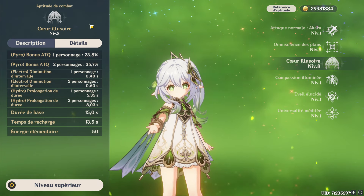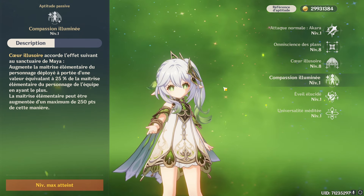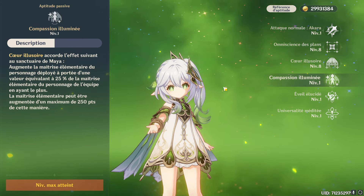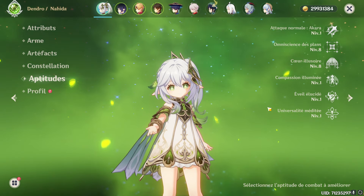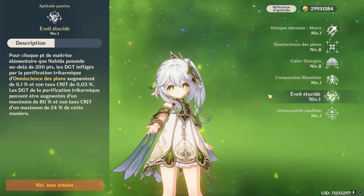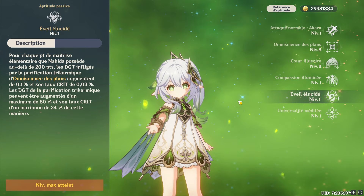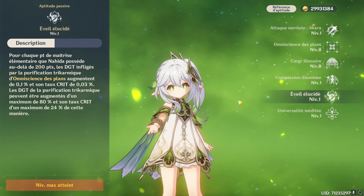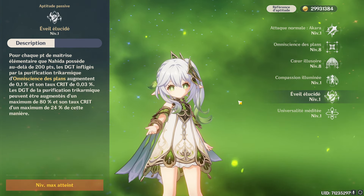L'un des passifs de Naïda est primordial pour la jouer en off-field en tant que Sub-DPS. On parle ici de la Compassion Illuminée, qui va apporter 25% de la maîtrise élémentaire de Naïda à tous les personnages dans son dôme, à la manière d'une Sucrose ou d'un Kazuha C2. À noter que ça sera un maximum de 250 de maîtrise élémentaire conférée, donc si Naïda a plus de 1000 de maîtrise élémentaire, ce surplus sera inutile pour ce passif. L'autre passif important, c'est l'Éveil Élucidé : à chaque point d'EM au-delà de 200, les dégâts de sa compétence élémentaire augmentent de 0,1% et son taux critique de 0,03%, pour un maximum de 80% de dégâts et 24% de TC en plus. Par exemple, ma Naïda à 937 d'EM aura 737 points consacrés au passif, soit plus de 73,7% de dégâts en plus et 22% de taux critique en plus.